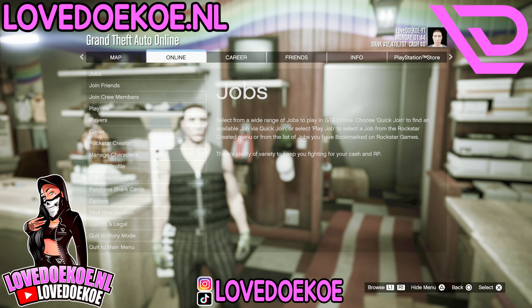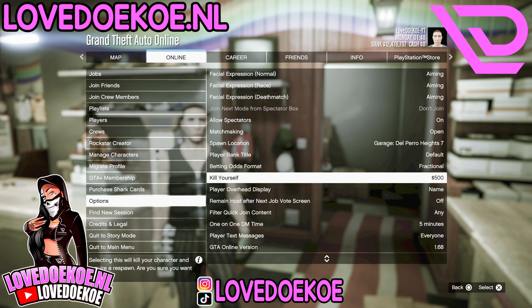By the Glasses section, you can now save this outfit in your secondary outfit slot. Then open up your Interaction Menu, go to Ammunition, and buy yourself full ammunition.